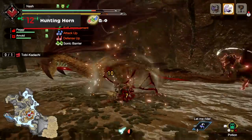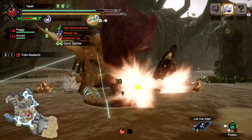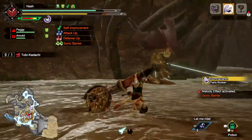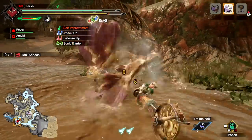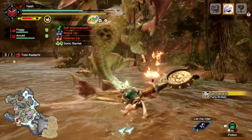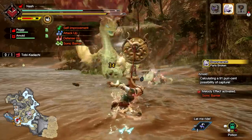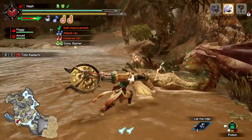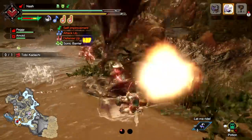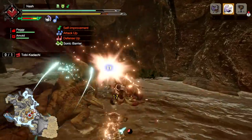The Hunting Horn is both a support weapon and a blunt damage powerhouse. Activate melody effects by attacking and playing note combinations to buff you and any nearby allies. Line up three different notes to unleash a Magnificent Trio, which triggers all melody effects. Once the horn gauge is full, follow up with Infernal Melody to temporarily boost attack power. The Earthshaker Silkbind stabs a blade into the monster and follows up with a booming sonic attack, while the Slide Beat initiates a ground-based spin move.